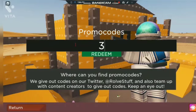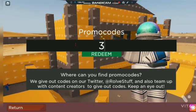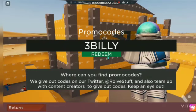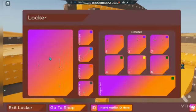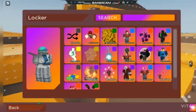The promo code to get the Holoend kill effect in Arsenal is 3 Billy. And everything is capital. So once you redeem it, it would be redeemed and you will get the Holoend kill effect.